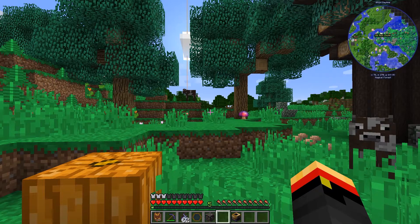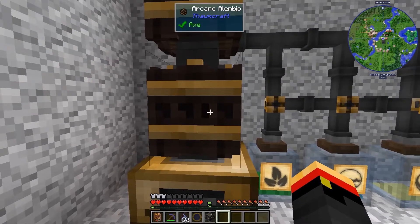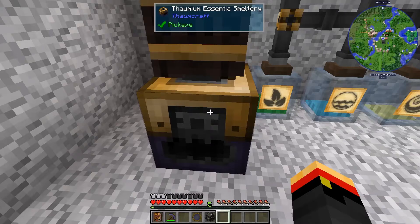Let's head back to the base. Now that we're back, we simply plant the Essentia Smeltery under our Alembics like the old one was. It's just more efficient — it doesn't work any differently. That's the basics of the Thaumium Essentia Smeltery.